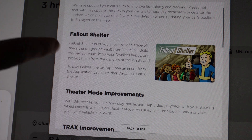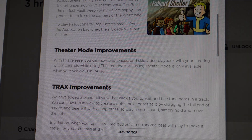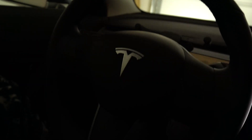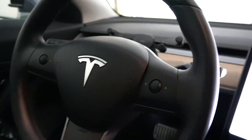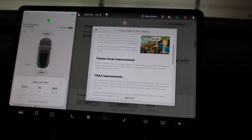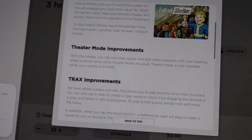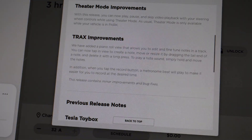Fallout Shelter — a brand new game, which we will check out. This was actually a free mobile game for many years already, and it's kind of fun for a minute, but it's a free mobile game. Theater mode improvements — this is pretty nice. You can now use the controls on your steering wheel to control the volume, pause and play, and all that. That's something I had mentioned when the update first was released — you're in that and then you have to touch the screen, and it's just weird that you couldn't use the stuff in the steering wheel. So now you can — that's a great improvement. And then Tracks improvements: this is the music making software on the car. Ridiculous that this is even on a car, but it's just so cool. You can make songs on the car.